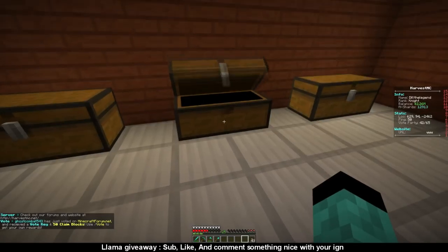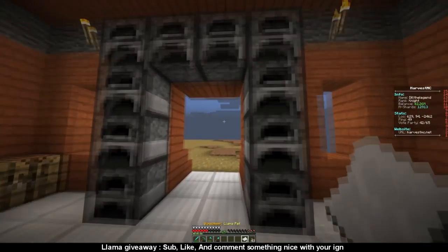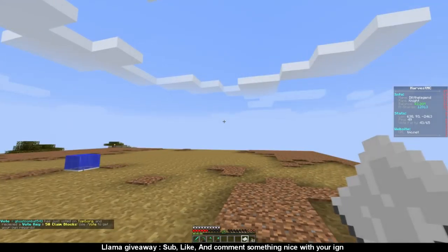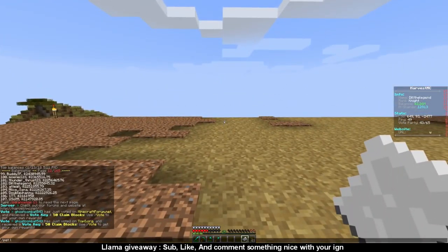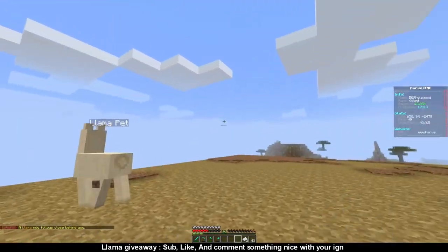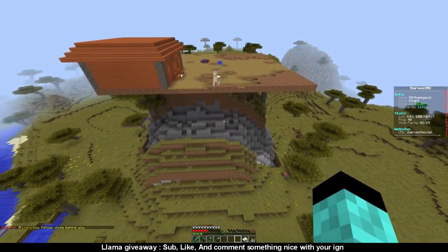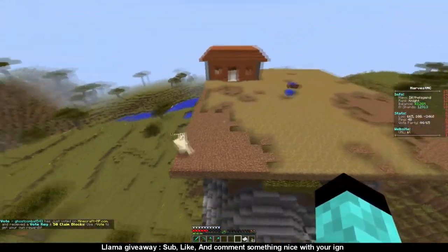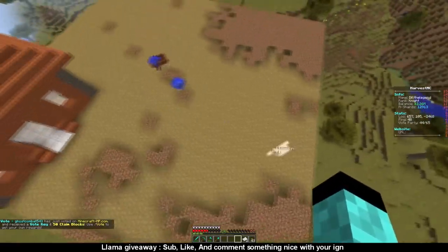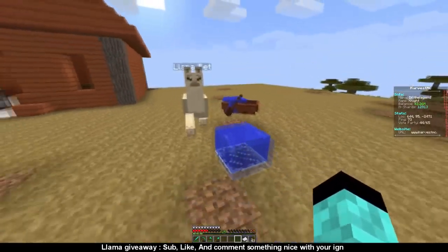We've got burn stands here, I don't know how much those go for. Also, I am doing a giveaway — I'm giving away one llama pet voucher. I don't know how much they're worth, but you could sell them or use them. I already have a pet llama so that's why I'm giving it away. See, I have a really cool llama — it chases me around. They won't jump off a cliff for you, but they're still pretty cool to play around with.